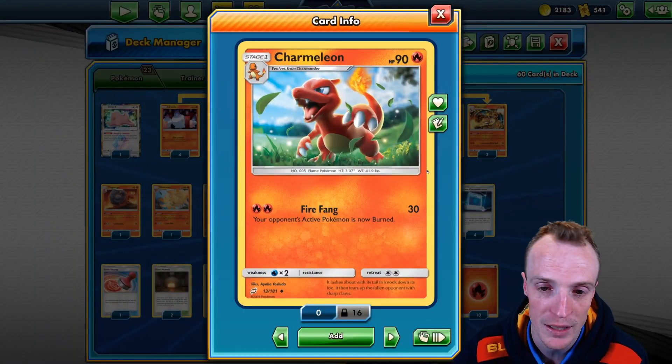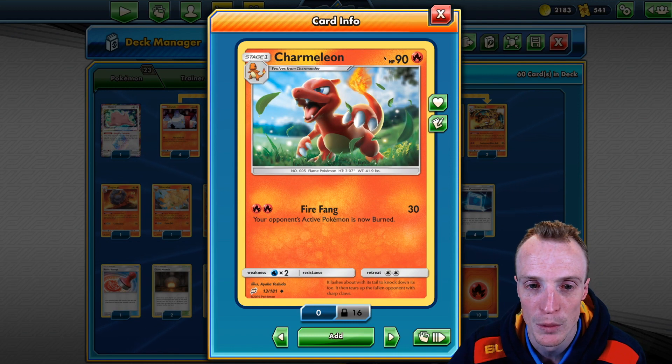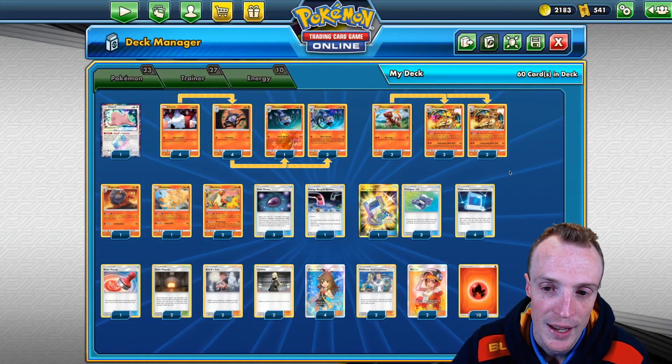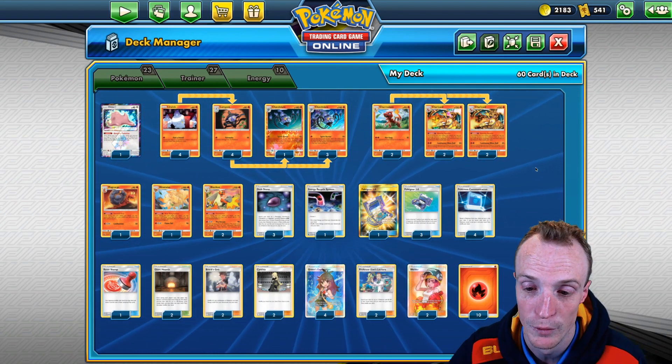We've got a couple of Charmeleon, and that's for two reasons: A, to bring up our Pokemon count because we want to run lots of Pokemon, and B, if we evolve into Charmeleon, well, we're only a top-decked Charizard away from getting another Zard on the board. That's really the attacking options we've got.